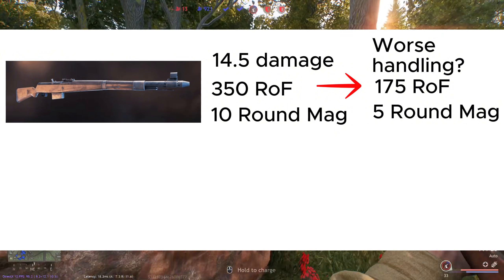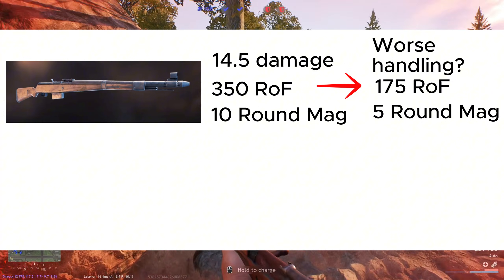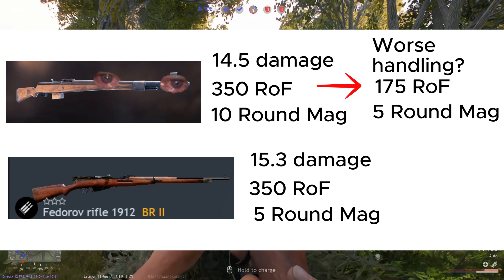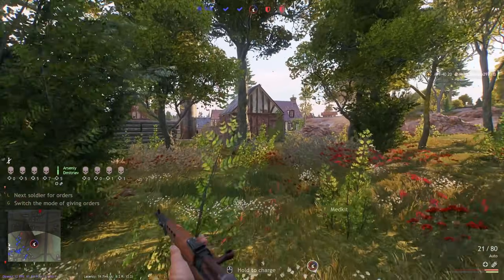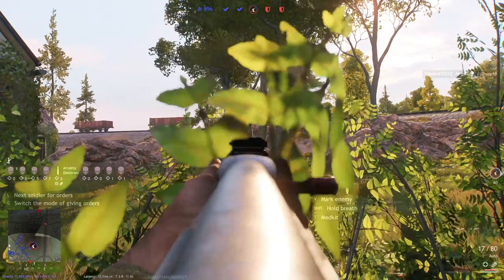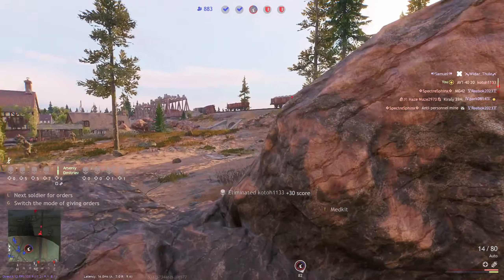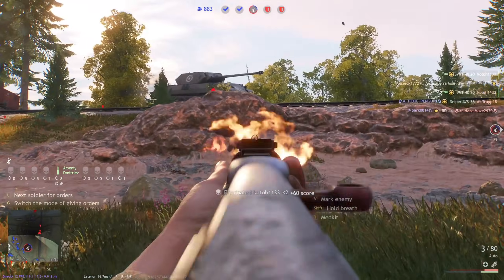This means that, and I'm not kidding, the body armor makes the Gewehr 41 a significantly worse weapon than the BR2 Soviet Fedorov rifle up to 68 meters — the Fedorov's one-shot range. Some people would say it doesn't matter, it's just one more shot, just shoot first or react faster, since most gunfights are decided by who shoots first anyway. For most semi-auto rifles, the difference is actually 75 milliseconds — and it's not just 75 milliseconds, it's a whole 75 milliseconds.